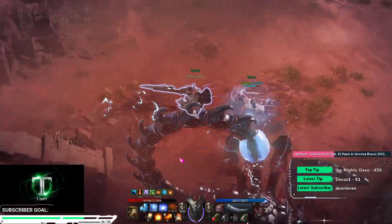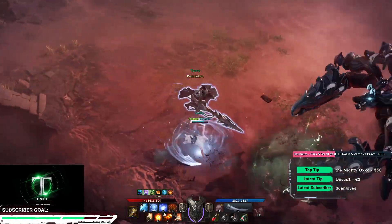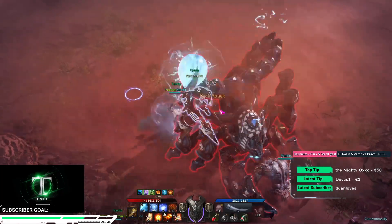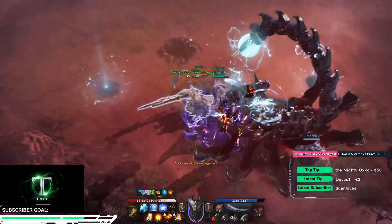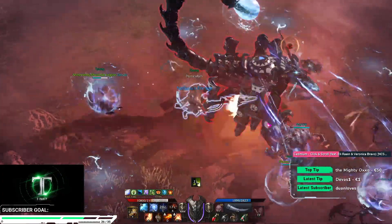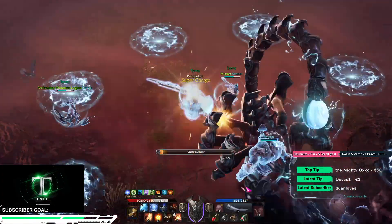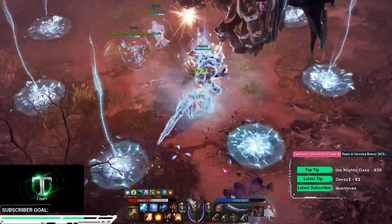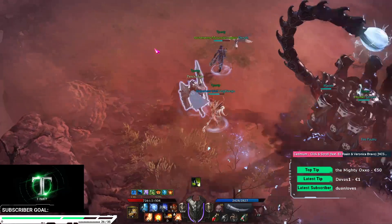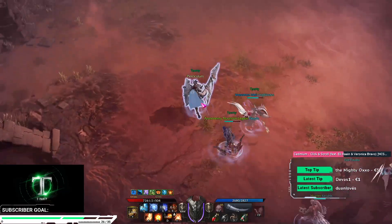Similar to other guardian raids, once he escapes he will have his armor back. So you have to destroy the armor first and then cut his tail. There was a small mistake here — I interrupted his AOE, which is actually free damage. I shouldn't have interrupted that one.